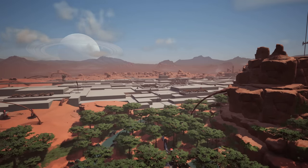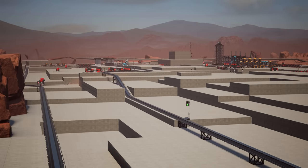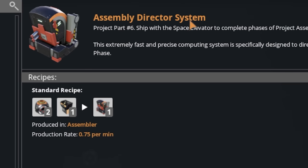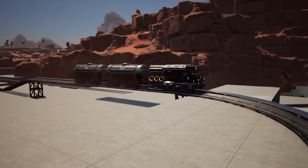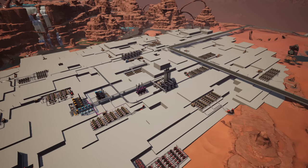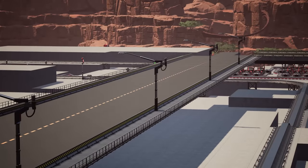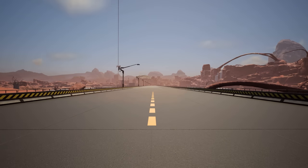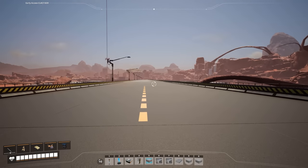We've converted a desert into a slab of concrete, and over the last couple weeks we've been burying it in infrastructure to bring in all the items we need, because we are in hot pursuit of the last space elevator part: the assembly director systems. We need thousands of items to put these things together. Hopefully we'll finish up today by adding in the rest of the train systems and getting the trucks on the roads. Hello everyone, I'm Kibitz, and welcome back to Satisfactory, where we're going to be hitting the road today, building out the rest of our road infrastructure.